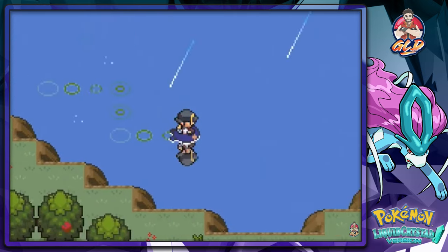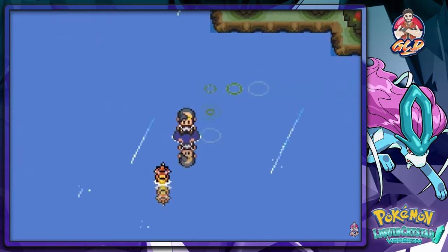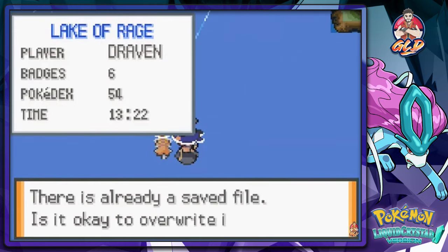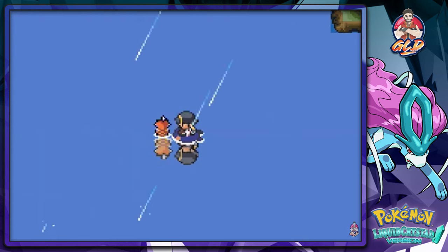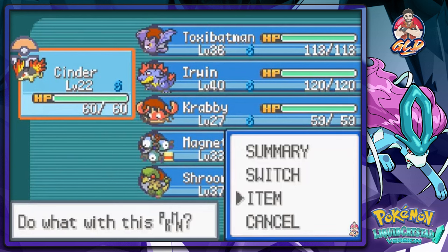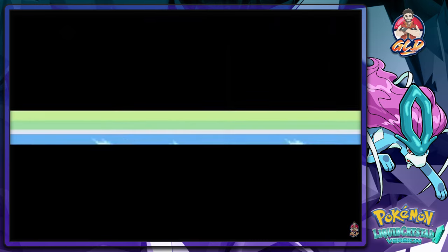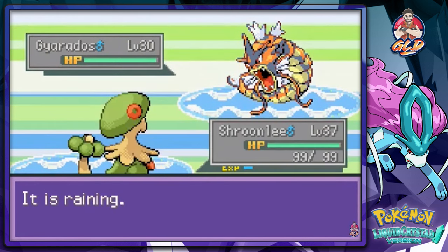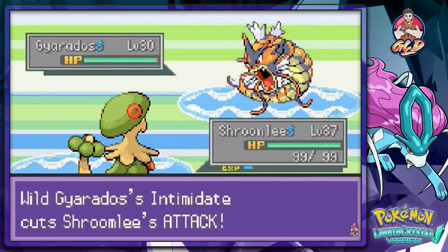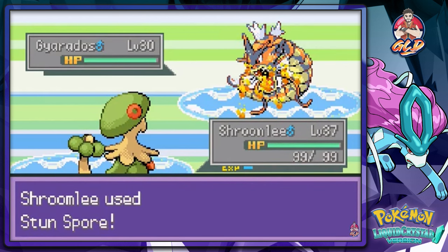I found the red Gyarados but where the hell is Lance? This is kind of weird but awesome at the same time. I'm gonna save my game first since I don't know what I'm going into. I'm going to switch out to Shroomlee because he has Stun Spore. Let's talk to this guy — there you are, rare red Gyarados. Doesn't really look red but it's still something. I already have a red Gyarados on my team, so here we go — Stun Spore for the win!